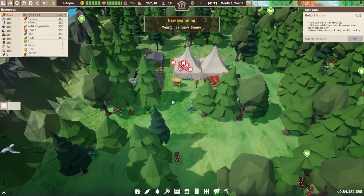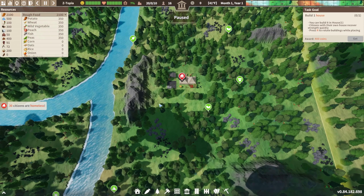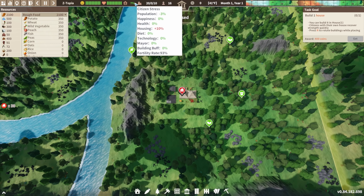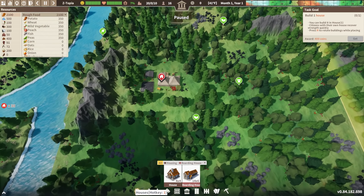Survivors have chosen a place to live and settle — January 1st, sunny. Okay, not gonna judge. We have 30 citizens that are now homeless. We've got rough food, water, medicine, raw materials, happiness, average health, stress levels, adult, student, and child temporary workers, development stuff. We have our month and year — looks like it should be cold, then spring, then summer, then fall, then cold again. Let's find out. Let's get some houses made.